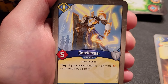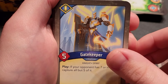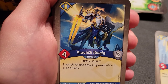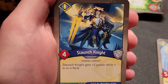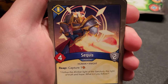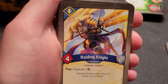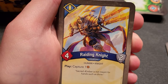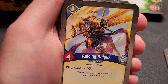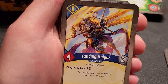Gatekeeper — play, if your opponent has seven or more amber, capture all but five of it. Shoulder Armor on him is a necessity if you can manage it. Staunch Knight — gets plus two power while on the flank. Sequis — reap to capture one, four power, two armor. Raiding Knight — play to capture one immediately. Debating Sequis versus Raiding Knight: Raiding Knight captures immediately, Sequis can keep capturing each turn and also gains one amber each time he captures.